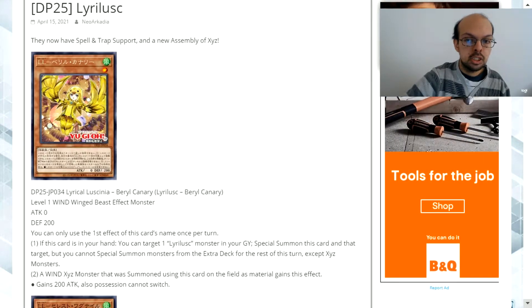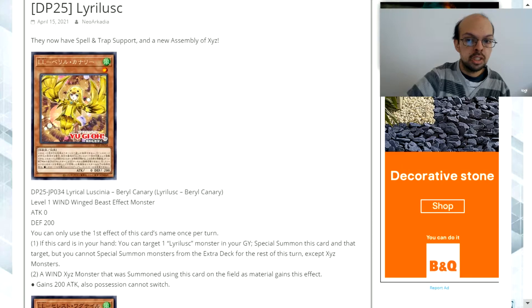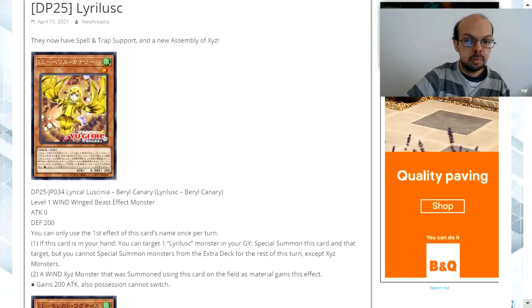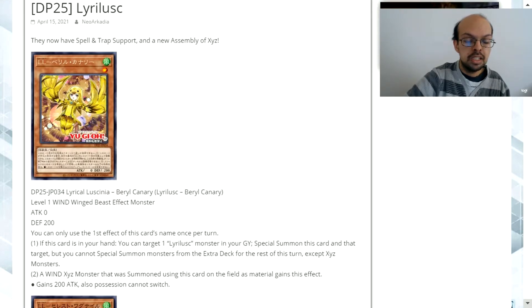For starters this is actually quite decent. It lets you summon one of your other Lyrical Lucinias from the graveyard, meaning you can use it as a one-card Xyz play into one of your rank 1 monsters, which most of the Xyz monsters are. The secondary ability is also not too conditional considering the Lyrical Lucinias are wind attribute Xyz monsters. The 200 attack gain isn't that powerful, but stopping your opponent from switching control of it is very useful, because they can be very devastating once they get going.